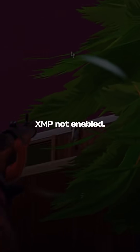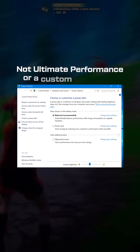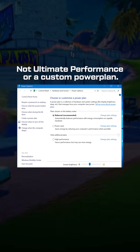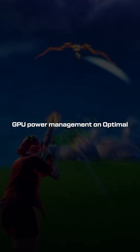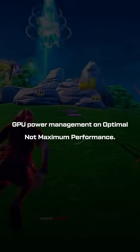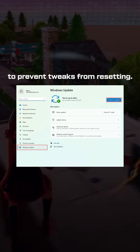Issue one: XMP not enabled — RAM running at 4800 instead of 6000 MHz. Issue two: power plan set to unbalanced, not ultimate performance or a custom power plan. Issue three: Copilot still running. Issue four: 150 background processes when it should be under 90. Issue five: GPU power management on optimal, not maximum performance. Issue six: memory in the wrong slots. Issue seven: Windows updates not blocked to prevent tweaks from resetting.